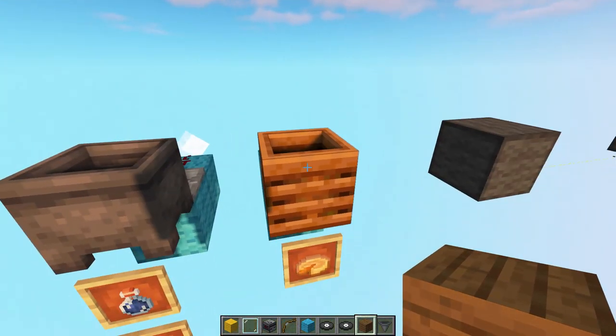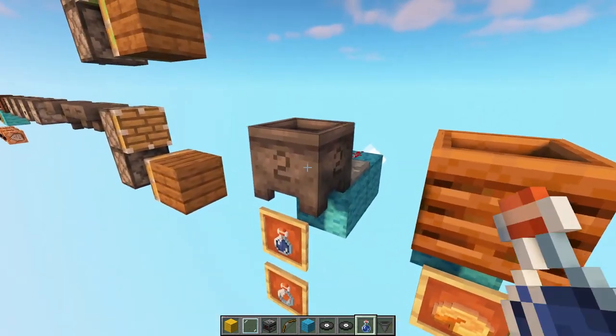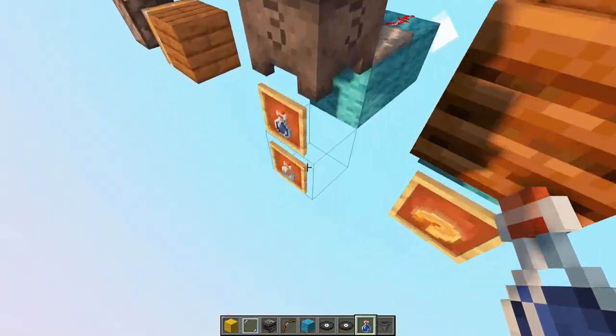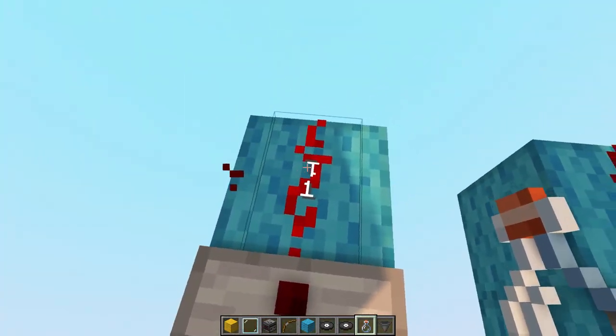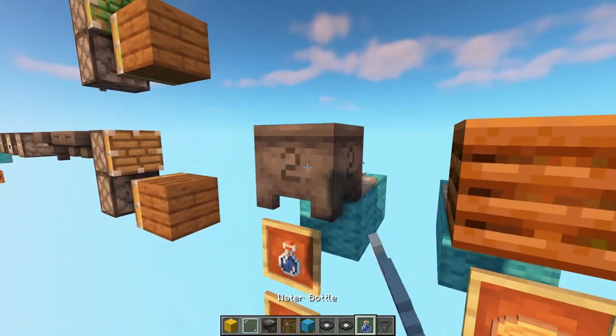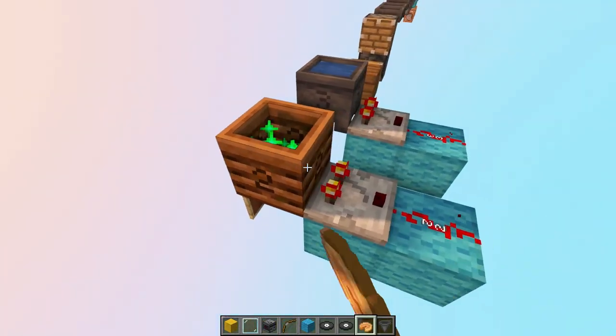Next up we have the cauldron and composter. These display the level they are currently filled to, and this corresponds to the signal strength you get when you take a comparator output from them. The same obviously goes for the composter.